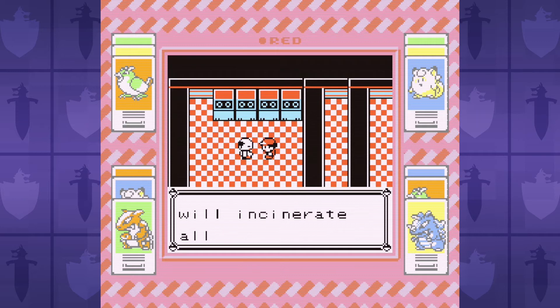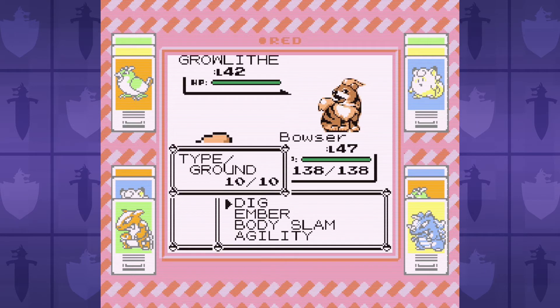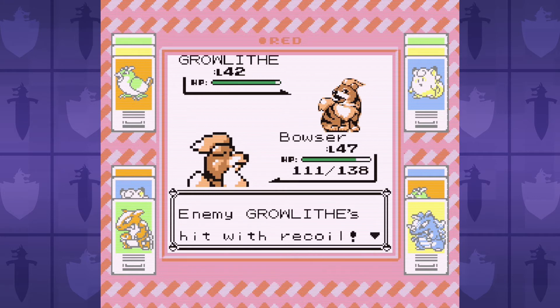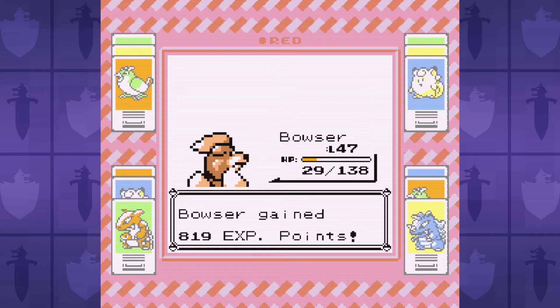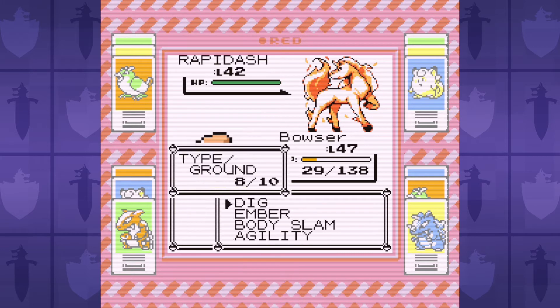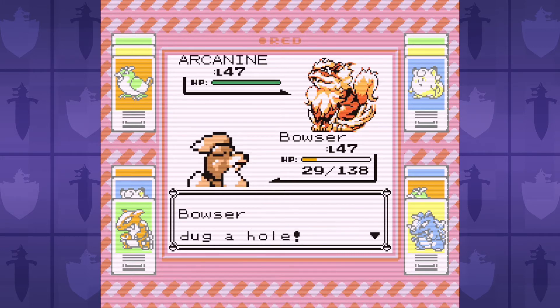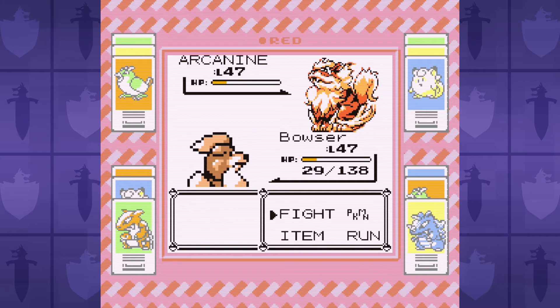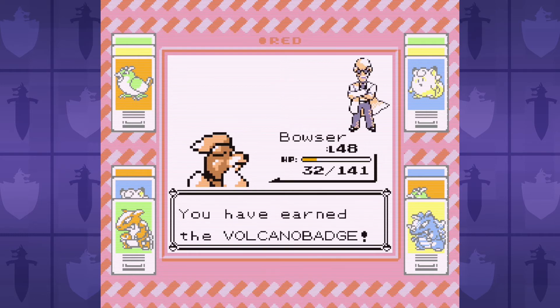After Sabrina we take on Blaine at the Cinnabar Island Gym, and his fire-type Pokemon are all weak to Dig, although his Growlithe crits us with Take Down as we're trying to badge boost with Agility — not a good start. This might have been a problem when Arcanine comes out since its Take Down can do decent damage even through our defense boosts, but when it does finally come out, it instead goes for Roar. Gotta love Blaine's awful AI — we take those.